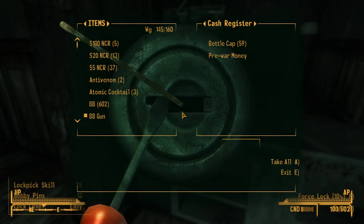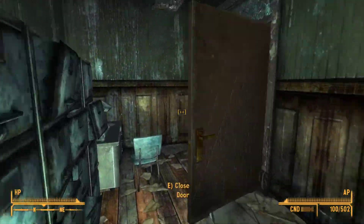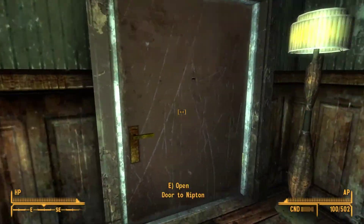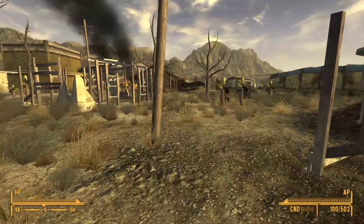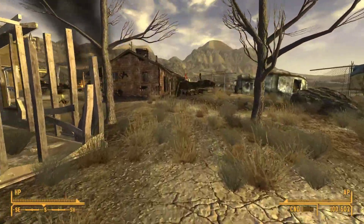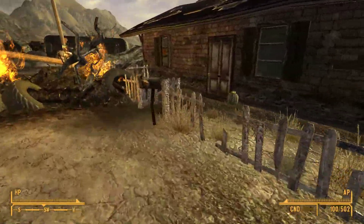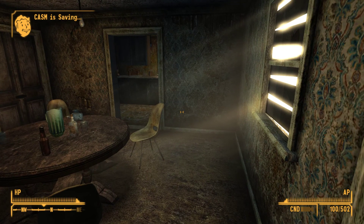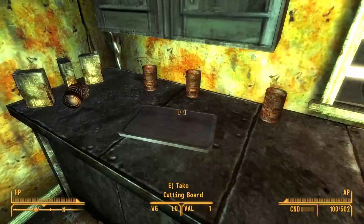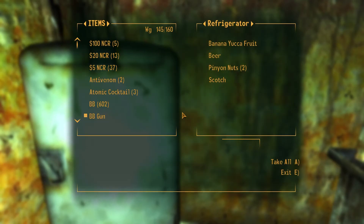The no-loot run has made me spoiled because I don't have to remember how to pick locks. There's a couple other good places to explore around here. There's this house right here — always want to check all the mailboxes. This house doesn't have much, but there is a refrigerator which we'll loot for food.